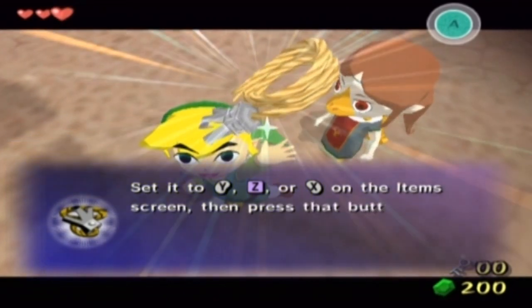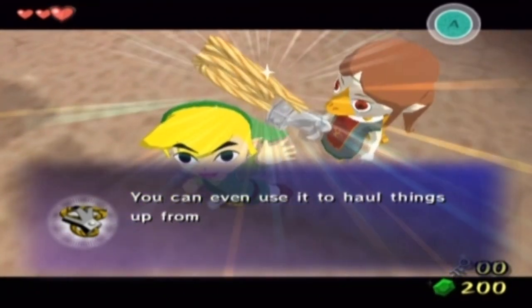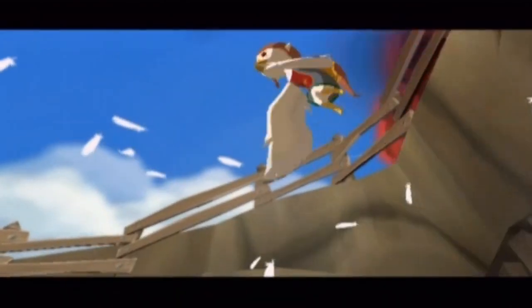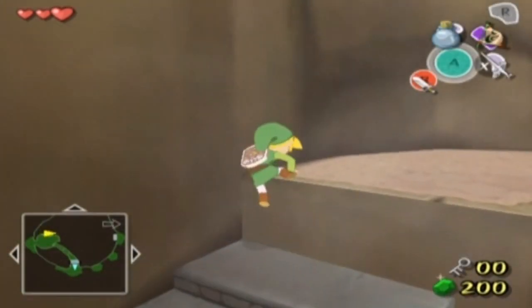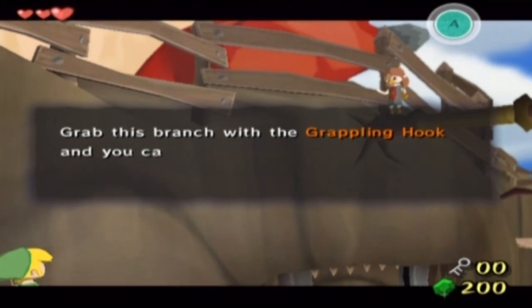The Ritos used the grappling hook before they got their wings, so it helped them get around a little bit easier. We're never going to grow wings, so we might as well keep hold of this item. It would be pretty cool to have wings, wouldn't it? One privilege I'll never have unless I learn to fly a plane or something - that's not going to happen in this game.